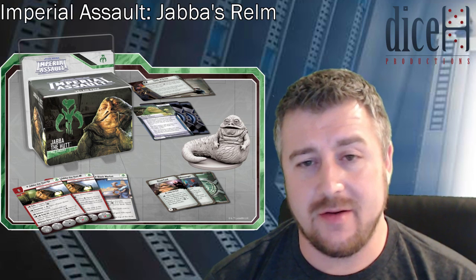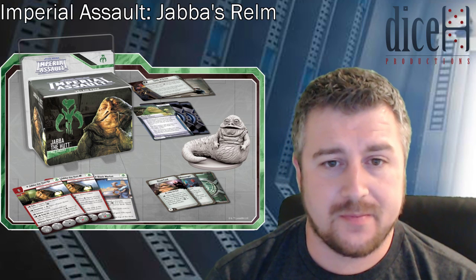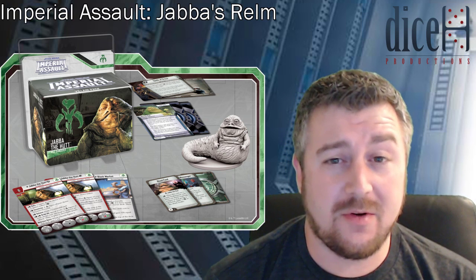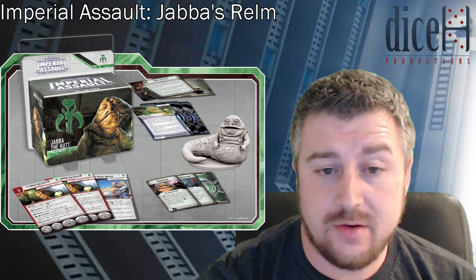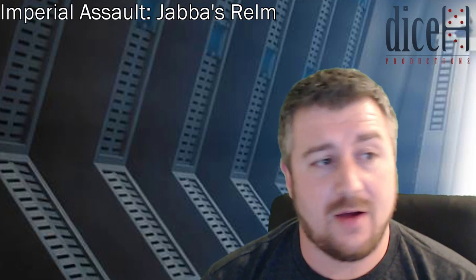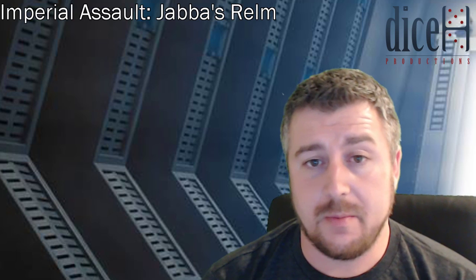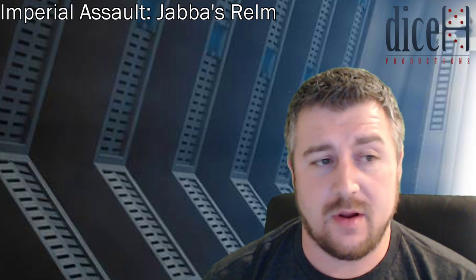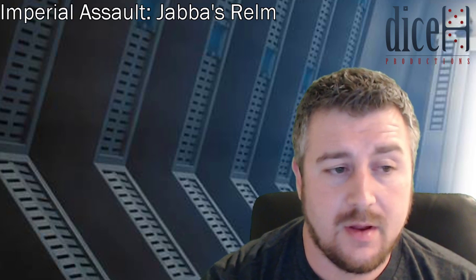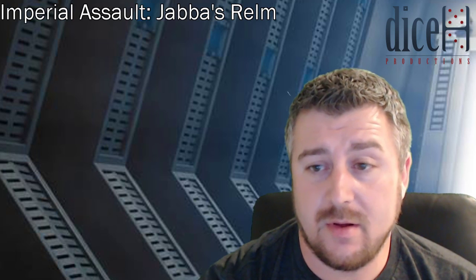There are loads of fun things Jabba is going to open up so I'm really pleased to see him. The Rancor is really exciting as well, and the Gamorrean Wing Guard will be fun. Between the Gamorreans, Wing Guard, Jabba, and Rancor I feel like there are going to be some fun alternate strain-focused lists. I'm looking forward to this immensely — hope you guys are too. Thanks for watching. I'll try and do more Imperial Assault content; I've been playing a bit more recently so I'll do list rundowns, battle reports, and things like that. Make sure you subscribe and leave any comments — let me know your thoughts!